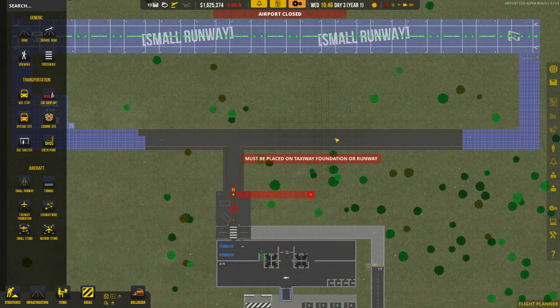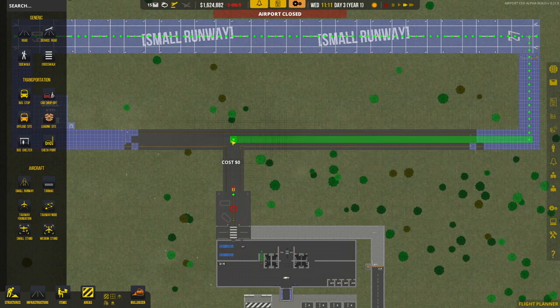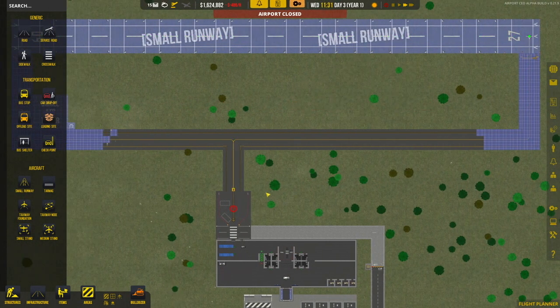I can almost put in the taxiway nodes. So you can see they come off here, go there, from there to there, and there to there — it's basically just drawing the yellow lines for the taxiway. And those are in.